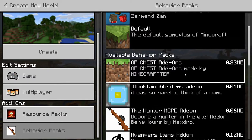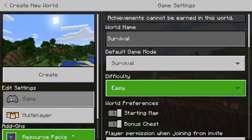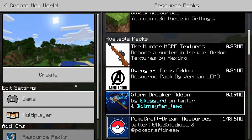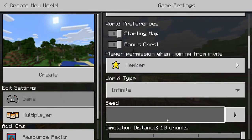I forgot what the OP chest add-on is. Oh - if you find chests they're OP. I'm not going to do that. The only thing I'm adding is the backpacks because I like that, and Simple Shaders - I love it, it's really nice. I had a list of seeds but they're a little outdated, I found that out. So we're just going to put 'survival' as the name.